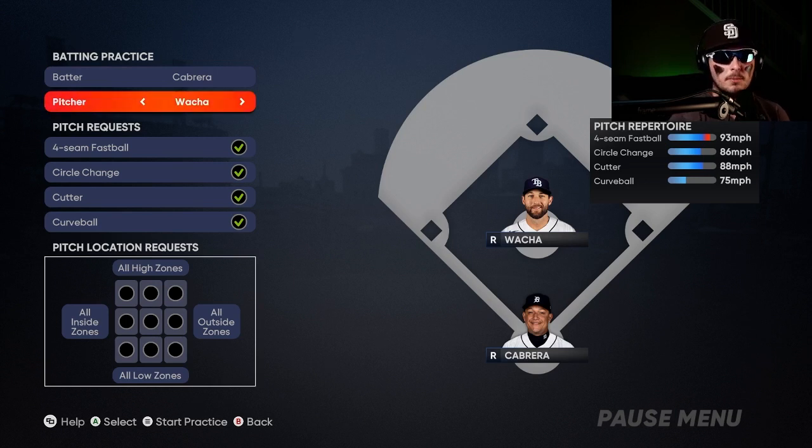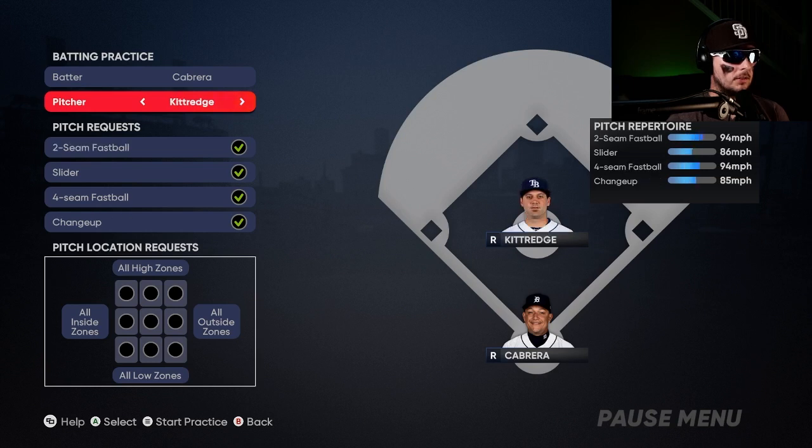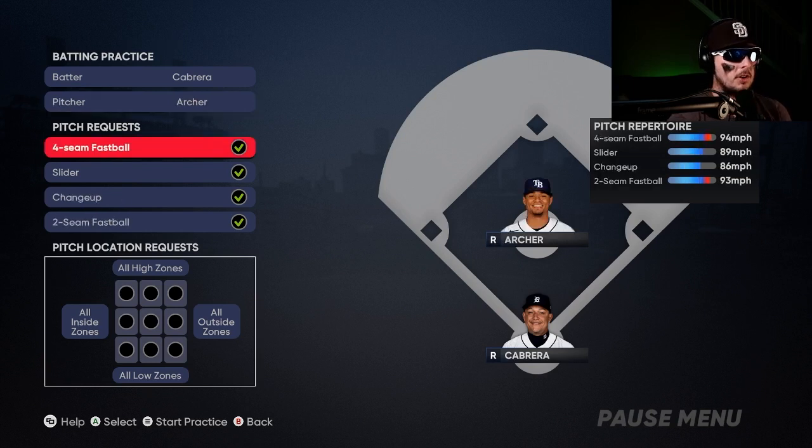You can select any pitcher you want. Let's say you're struggling against Chris Archer — you're struggling against all of his pitches and you want to work on his slider specifically. His slider has been pretty nasty against you, you can't really control it, and you've been struggling low and away on that slider, which is a tough pitch to hit. You can come in here and work on that as much as possible.